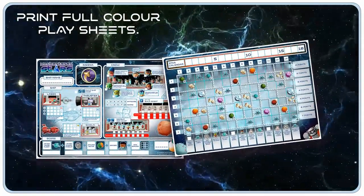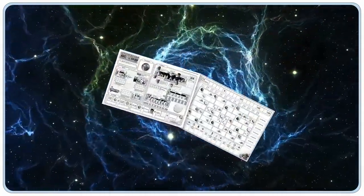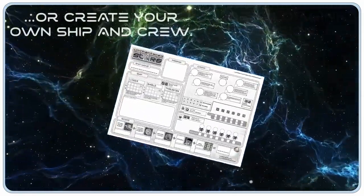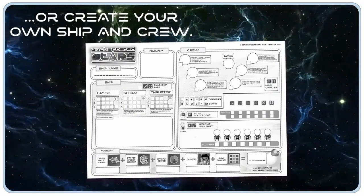Print full-color play sheets, or a low-ink version, or create your own ship and crew.